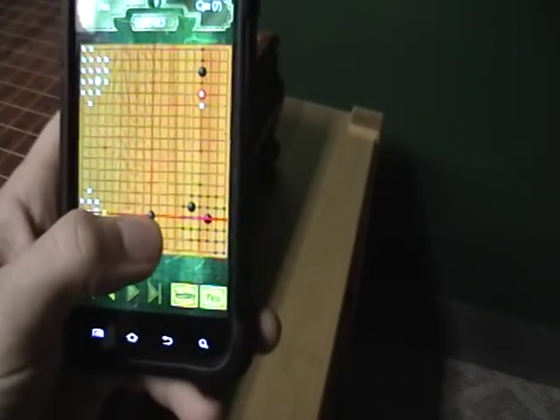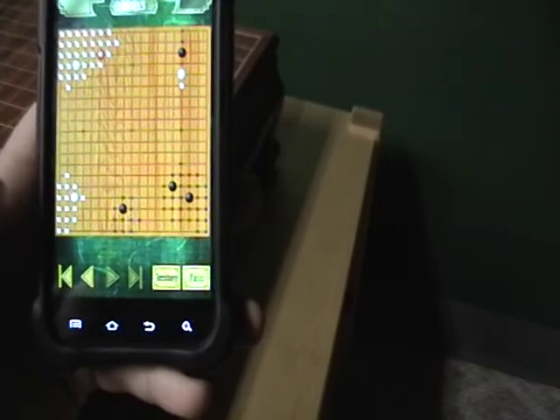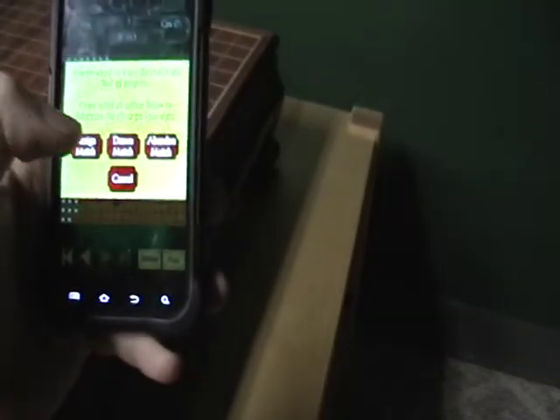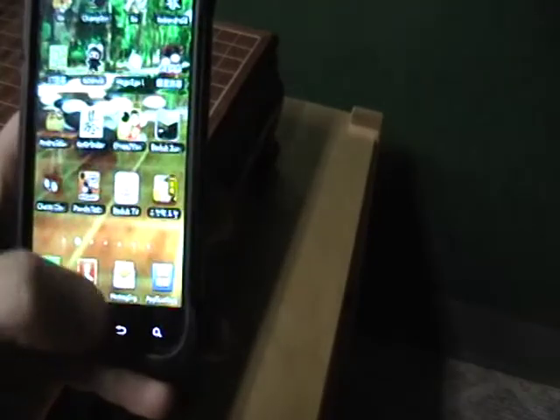You've got your territory button and it gives you a nice territory estimate. As of right now I'm losing by 11.5, and now I'm only losing by 1.5, and now I'm losing by 13.5 — so pretty neat. And then at the end you can resign, draw, or abandon. I'm going to be abandoning because I don't want this to go against me.